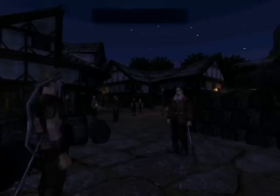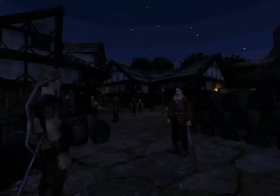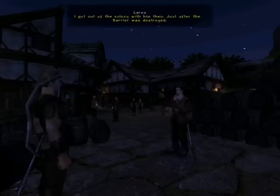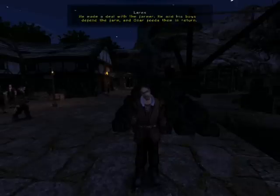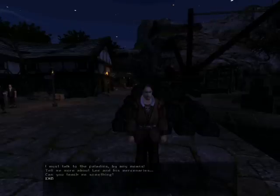How did you get here? I was able to escape to the Valley of Mines just in time, together with Lee and some of the other boys. You remember Lee, don't you? Of course I remember Lee. I got out of the colony with him just after the barrier was destroyed. He and his boys are now on the farm of Onar the landowner. He made a deal with the farmer — he and his boys defend the farm and Onar feeds them in return.